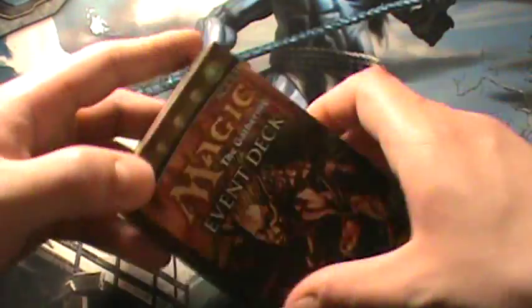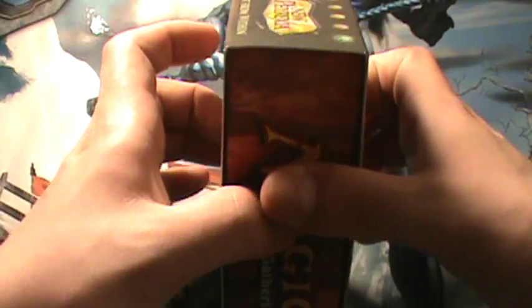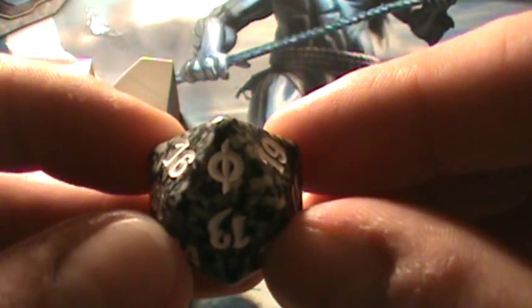So we got the sleeve. I got that nice material — I really like what these boxes are made of. I think it'll open better the other way. New Phyrexia, one of the better sets. And then we got our spin-down life counter — should have the New Phyrexia symbol on it here somewhere. Yeah, right there. Really nice.